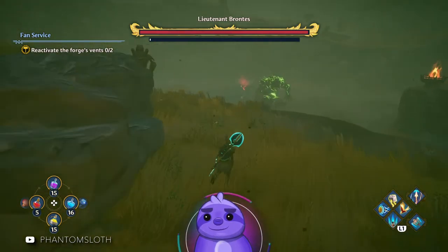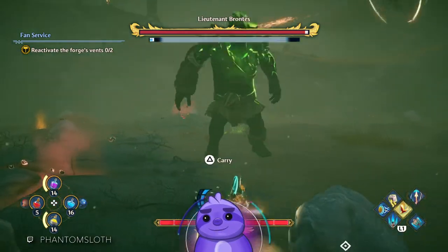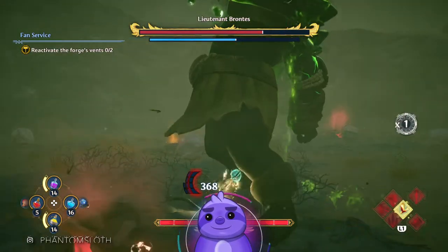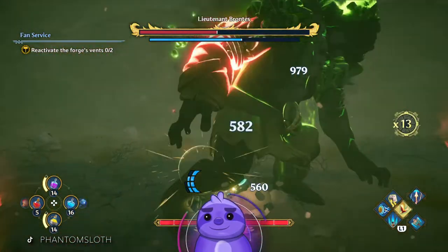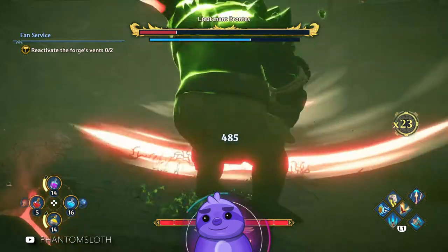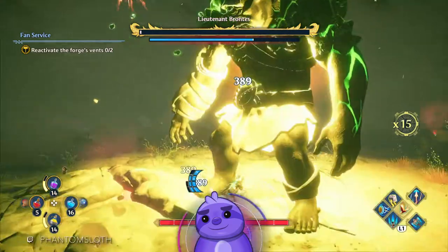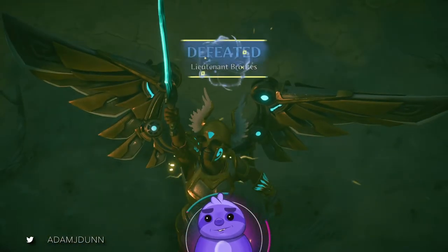So we just pop right in — we're gonna defeat him and there's a chest there too. Pop some potions and take him out. We'll go ahead and take him out without even getting hit once, because that is what we do around here.